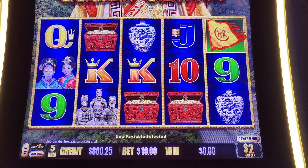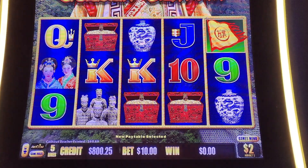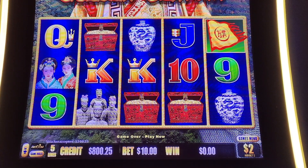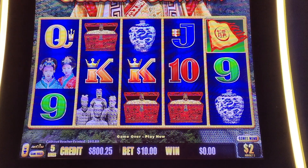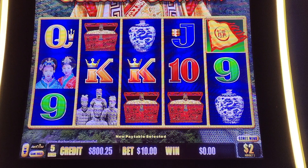Hey everybody, welcome back to another video. I've had a lot of requests for some more Dragon Link games, so we're going to play some Dragon Link Golden Century. Today we're going to start out at $2 x 5, which would be $10 per spin. The downside to playing the $1 and $2 amounts on these is that you only have 5 lines, so in order to make any money, you have to get the bonuses. We'll probably only play about $300 unless we hit something, and then move it down to a $0.10 denomination.